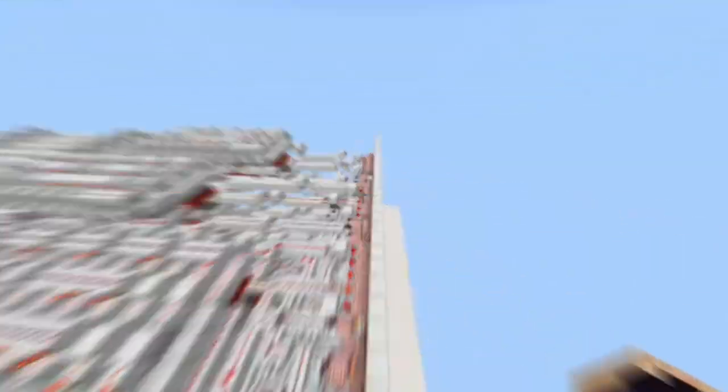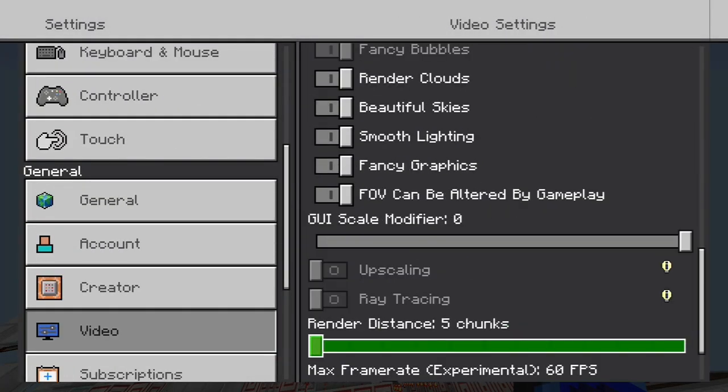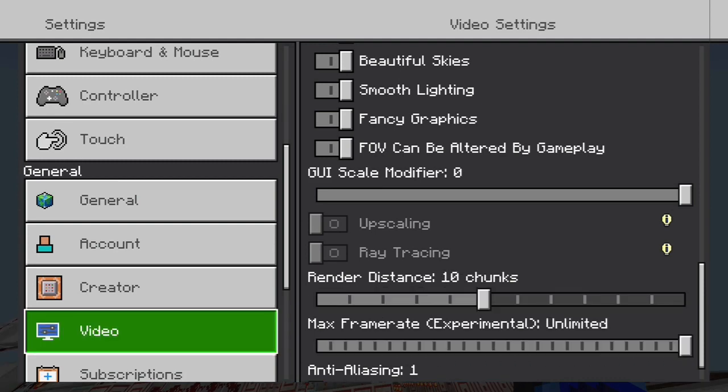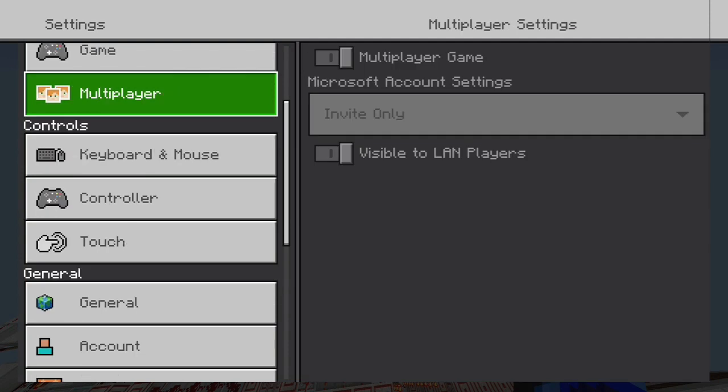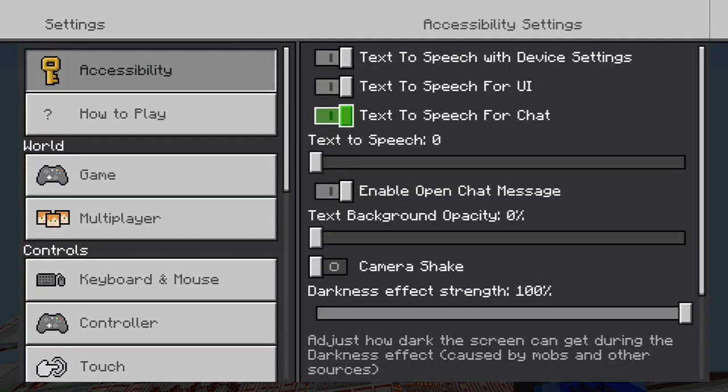I'm going to show you — if you go back into your settings real quick, I'm going to increase my frame rate back up to what it was and my render distance back up just to show you that it's a setting thing. So now after I've increased my frame rate, you're going to scroll all the way up to accessibility at the top.